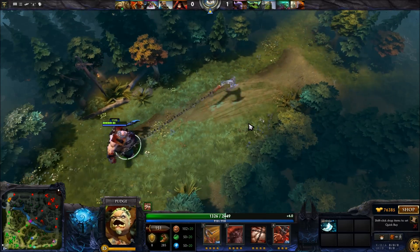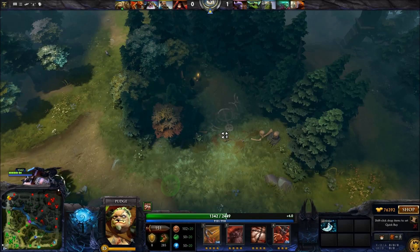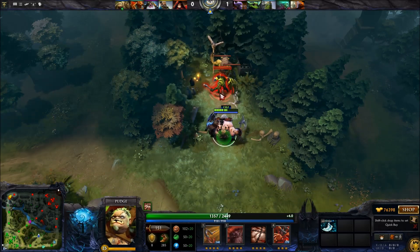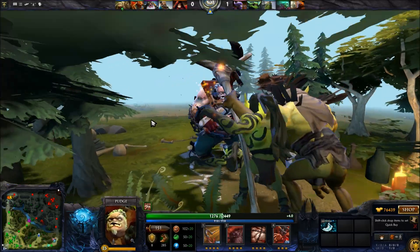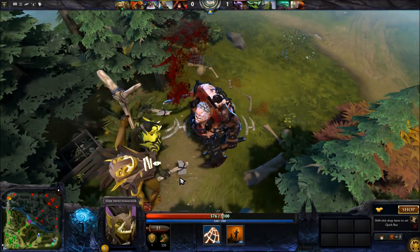His hook doesn't look any different — that all depends on your hook. But like I said, his abilities all look different, and his Flesh Heap looks different too. Here is his ultimate.